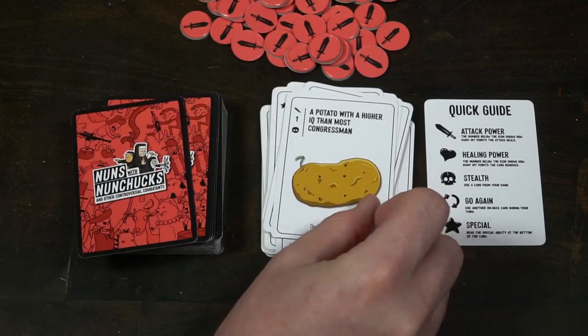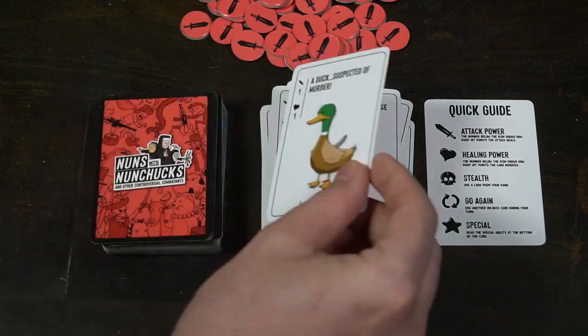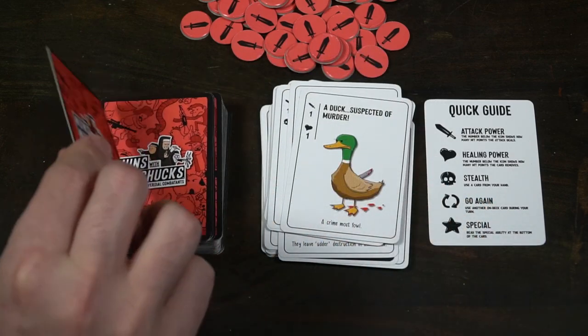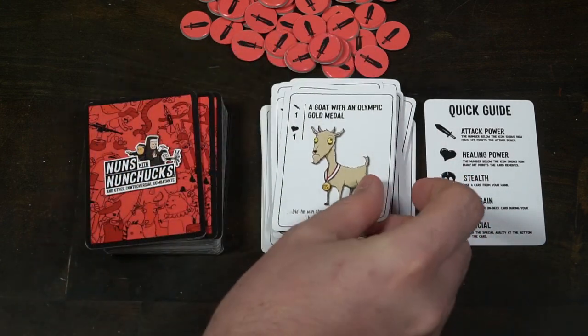The special cards are also a nice little twist. I might have a depressed motivational speaker so I can do double damage and double healing, and suddenly a 2-2 card becomes a 4-4 with that combination. The combinations are just fun, enjoyable, and really easy and straightforward.